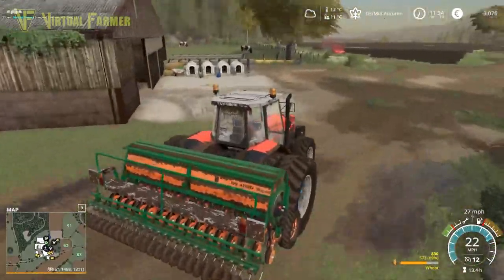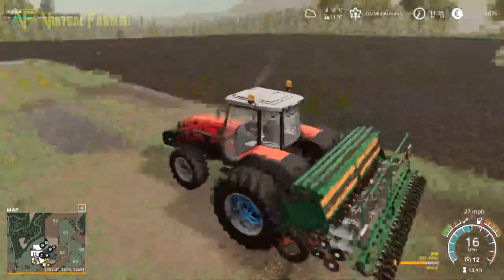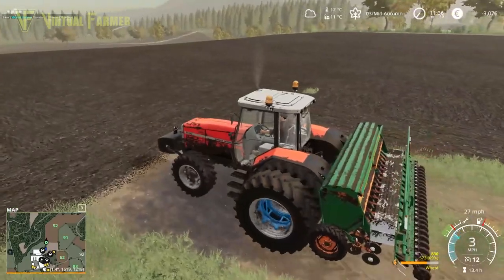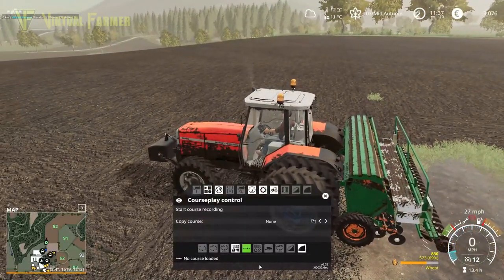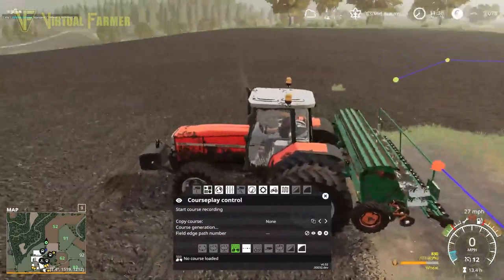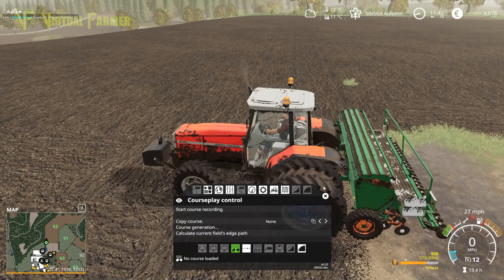I think our biggest mistake on this series was choosing the geo we did. The second biggest was the way we got this farm - we should have rented this farm in the same way as we've rented all the land, and not saddled ourselves with such a massive bill in the first place. Now what I want to do is come up here. We currently have field 52, so I'm going to calculate the current field to Edge Farm, and you can see it's now included the new bit we've brought into it.